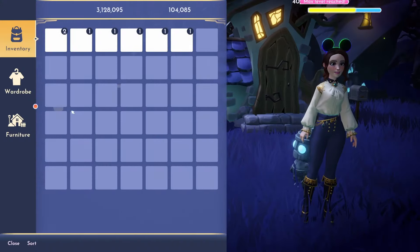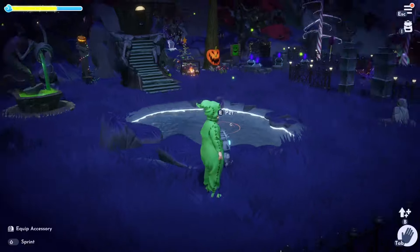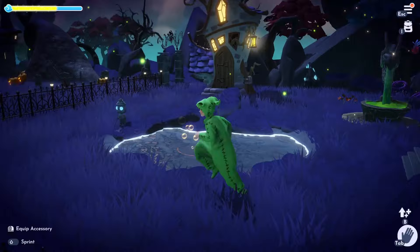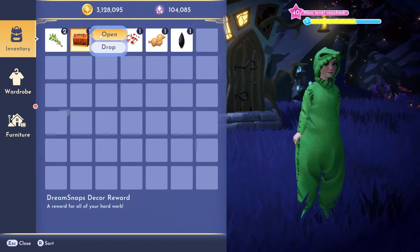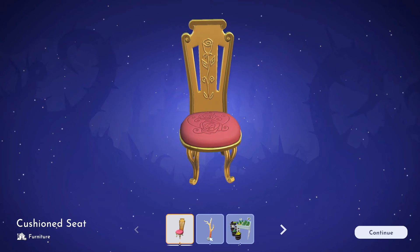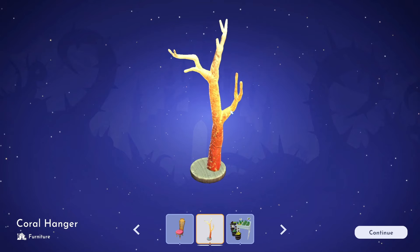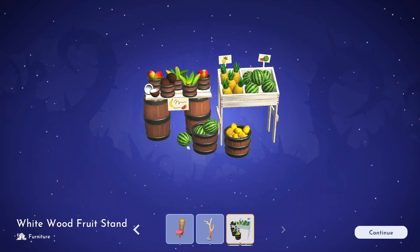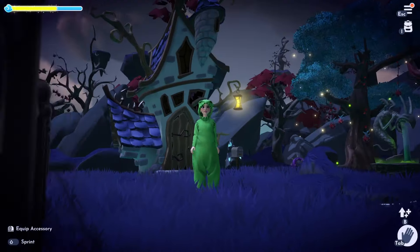Let's change into our Oogie Boogie costume. And now we are all decked out for this Nightmare Before Christmas area — I love it so, so much. I also noticed I didn't open my chest, so let's go ahead and do that. We got a nice chair, what looks like a jewelry or coat hanger type thing, and one of these fruit stands. I already have all that stuff, but that's okay.